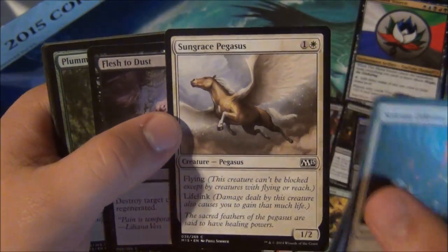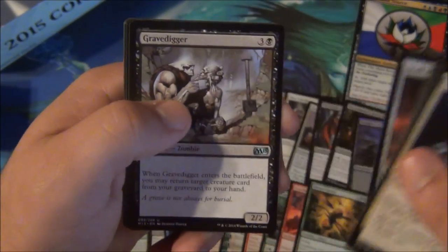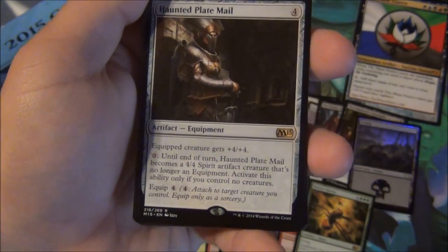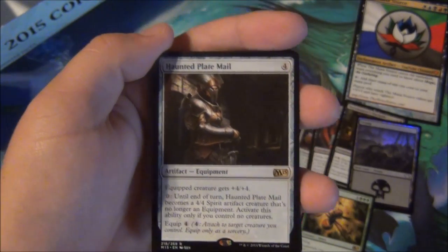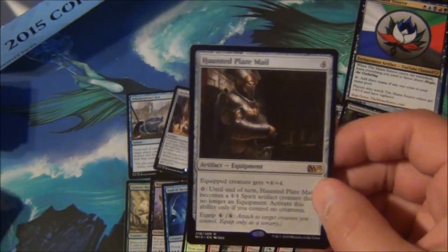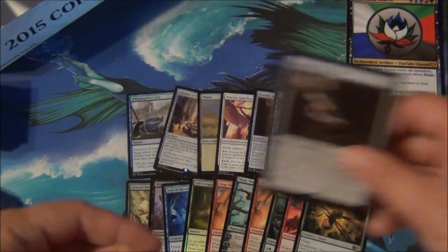Another Sungrace Pegasus chasing me. Flush to Dust great, Maggots good. Last pack: Staff of the Flame Magus, Gravedigger awesome, Battle Mastery, Haunted Plate Mail. Four mana, equip +4/+4. You can pay zero and make it a 4/4 spirit artifact creature that isn't equipment as long as you control no other creatures. I've seen people use this to great effect in limited. If you pick it up, realize you need synergy or a deck that isn't based around it. It synergizes well with what it's trying to do, so it could be good value in limited — just don't get trapped by it.